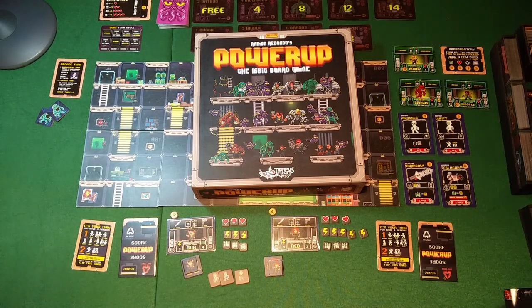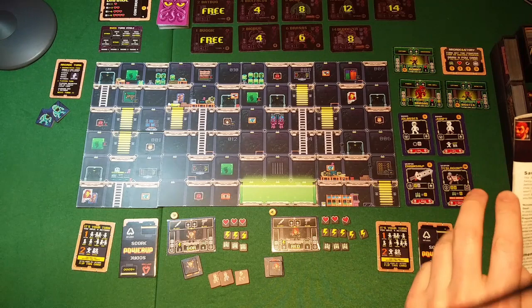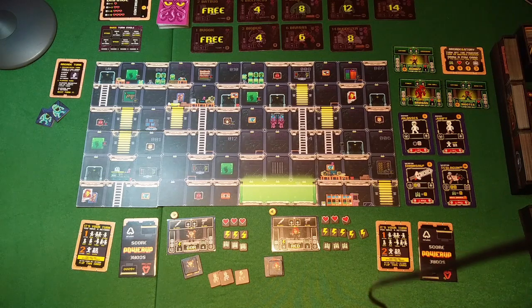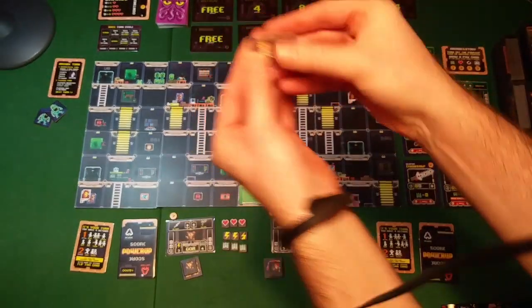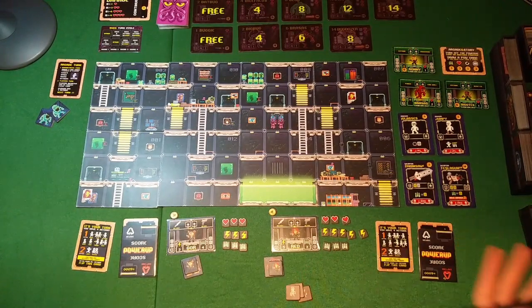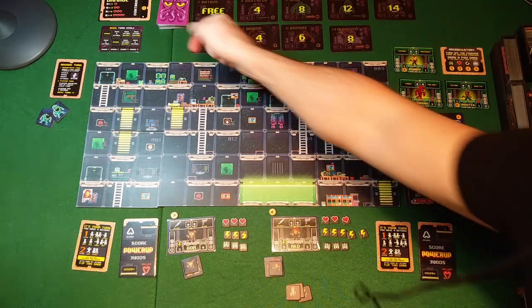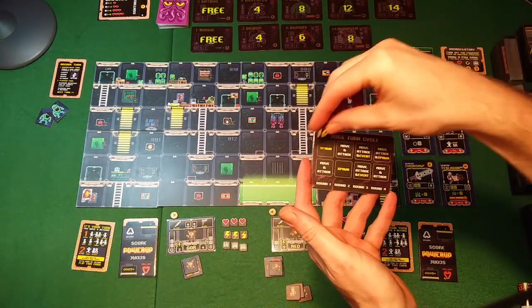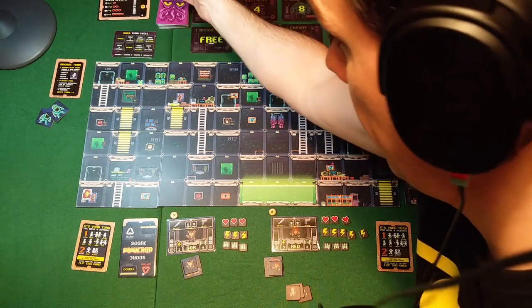Hello, let's play another game of Power Up. Today we will play the arcade mode, the Save the VIPs mission. In this mode, the bugbusters must protect three VIPs - these tokens. And the objective of the bugmistress is to destroy these three VIPs by eating them. The game is played in a total of eight rounds, so you can keep track using the bug turn cycle, moving a token on it every turn both sides have played.